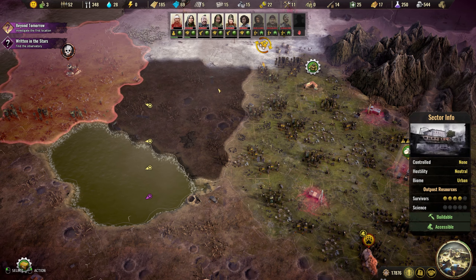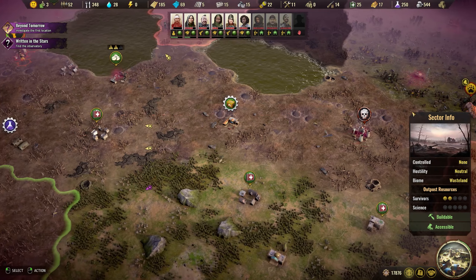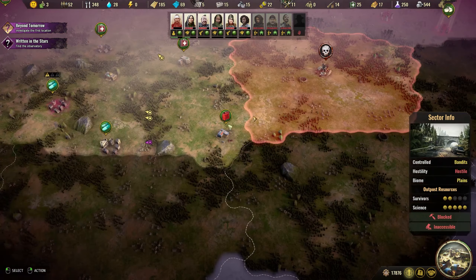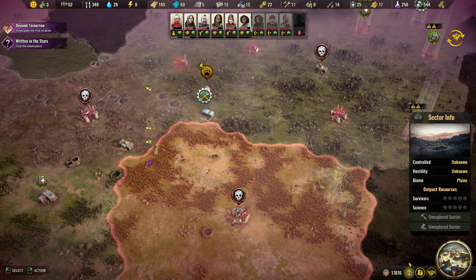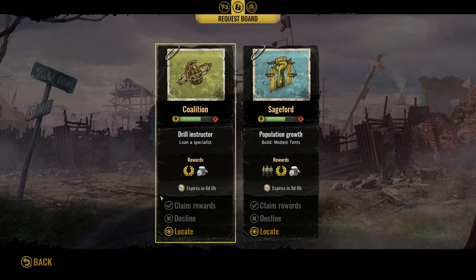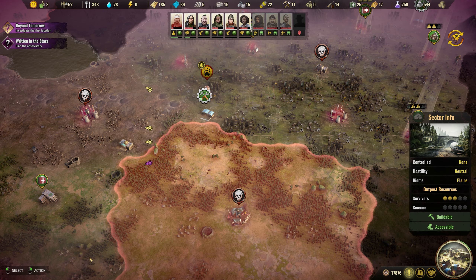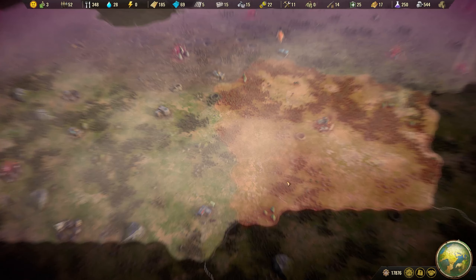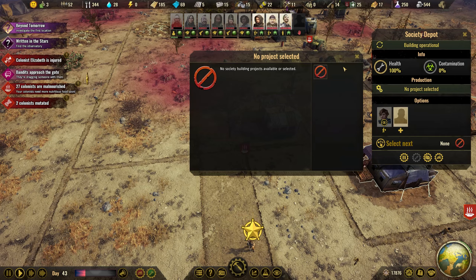Let's grab this first and see if we can find some science. I think we should always have a group that goes out to fight these guys. This is the bear hunt — we'll claim that reward. And that one is on the way — probably modest tents. Did we build that? Yeah, we built that.